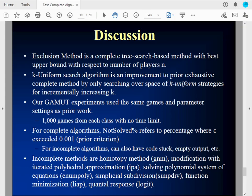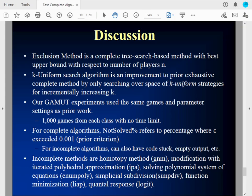To conclude, we clearly outperformed all the best complete algorithms and incomplete algorithms, which frequently fail to compute a solution. The popular counterfactual regret minimization and fictitious play are unsatisfactory for computing an exact equilibrium. We do have an issue with scalability — there's an exponential number of variables and constraints in the number of players. We'd like to improve the scalability of the algorithm, which will likely involve coming up with improved algorithms for solving non-convex quadratically constrained programs. Thank you.